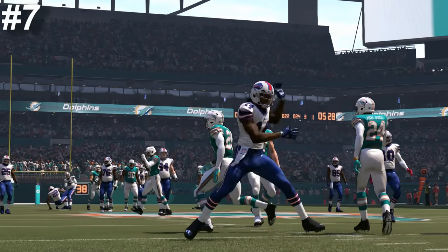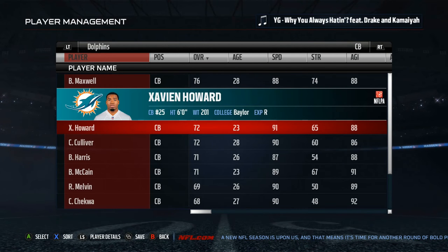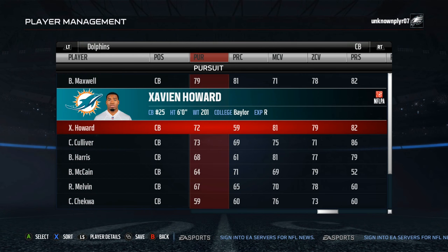Number 7 is Xavier Howard. Howard has 81 man, 79 zone coverage and 82 press which are all great starting points for the 23 year old. Along with 91 speed and 71 catch, that makes Howard a very well rounded young cornerback to have.